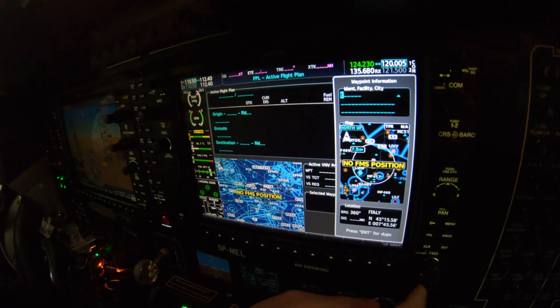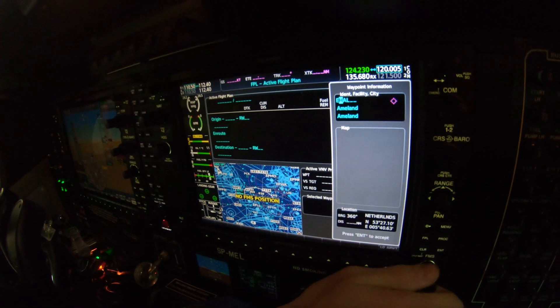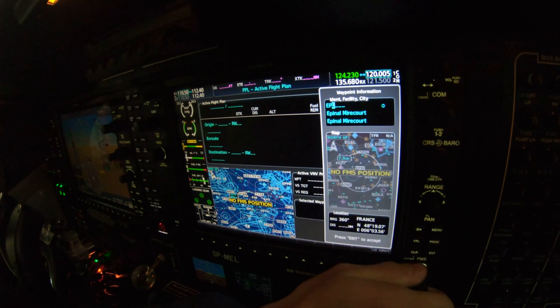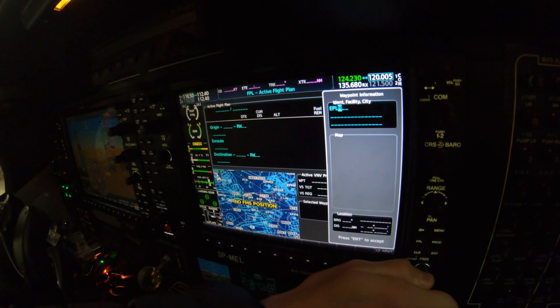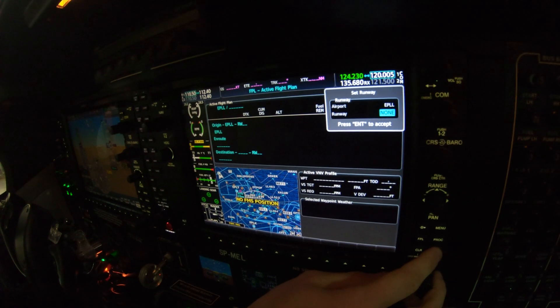And remember, don't press the button again. Echo Papa — you press Enter. Echo Papa Lima Lima. And enter. And it's going to show the active flight plan.